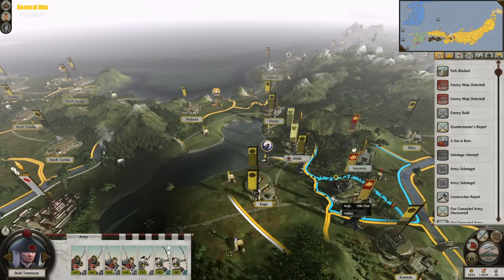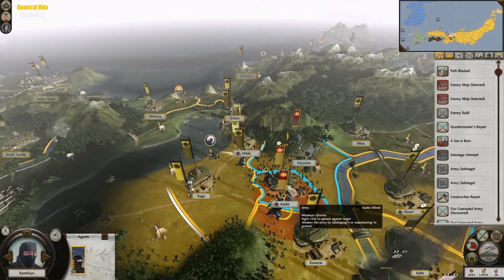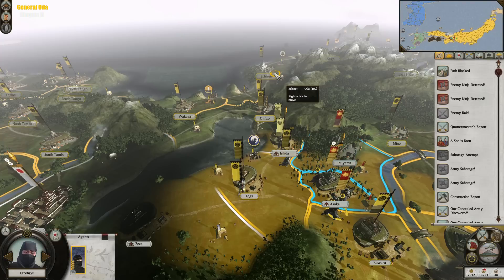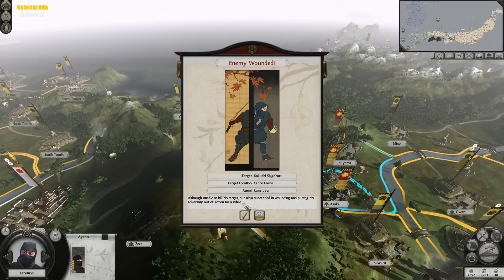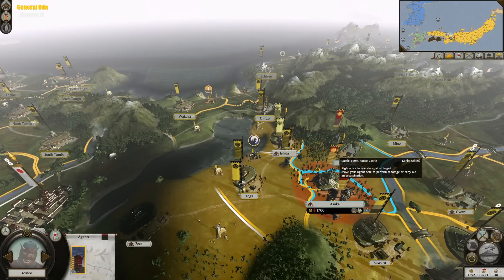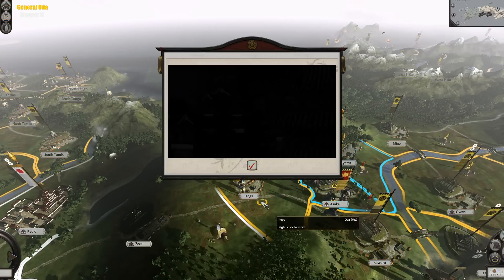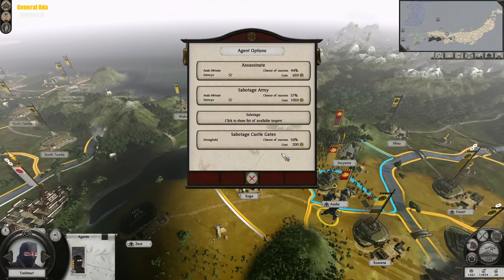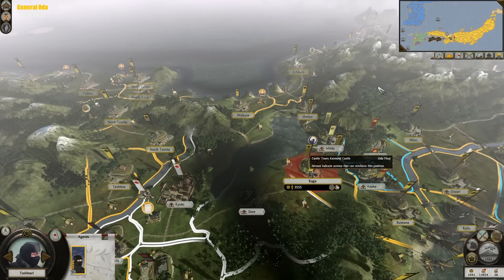We do have this force right here. Assassinate the Metsuke — let's give that a shot. Enemy has been wounded. Now that the Metsuke is dead, let's try and kill the Daimyo with the notorious killer. And mission has failed. And I will try and sabotage the army instead. Sabotage has failed.